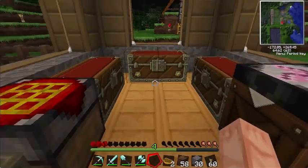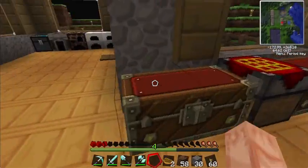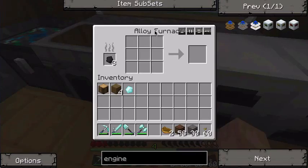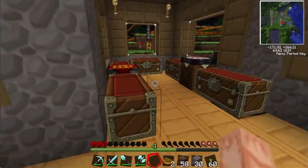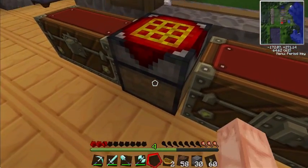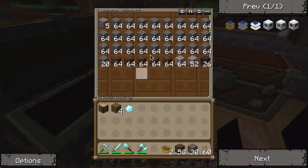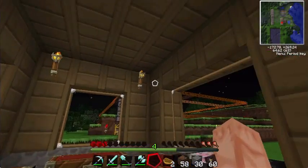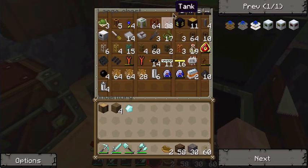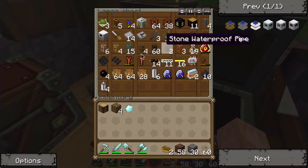Here's where I do all the crafting of the machines and all the furnace stuff. Here's the alloy furnace that I needed for the block breakers and the crafting table. Here's all the old stone from before when I didn't have the sorting system. And here's all the Buildcraft and Industrial Craft materials and stuff.